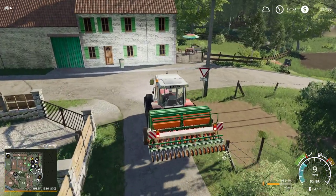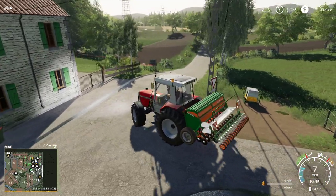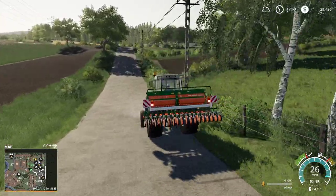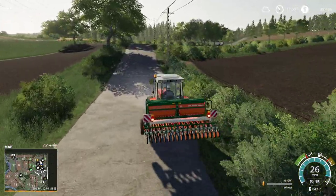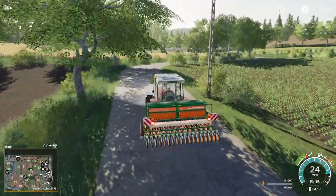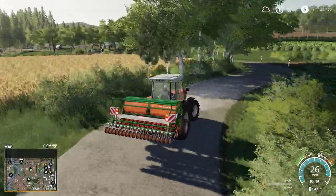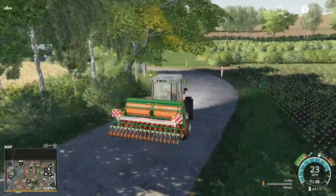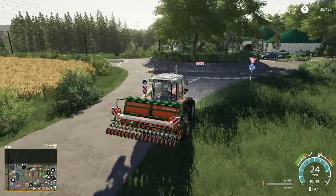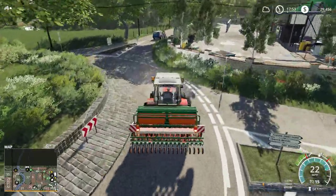We actually need to put our seed down here. So I want to take a look at this thing. I'm going to bring mine down — if we like it, I'm going to go ahead and sell the Amazon and pick up that John Deere. It's going to be a little hard to transport back — that's the only downside — because we have to take it down these roads and they tend to be kind of narrow. As long as there's not a lot of traffic, we should be fine.